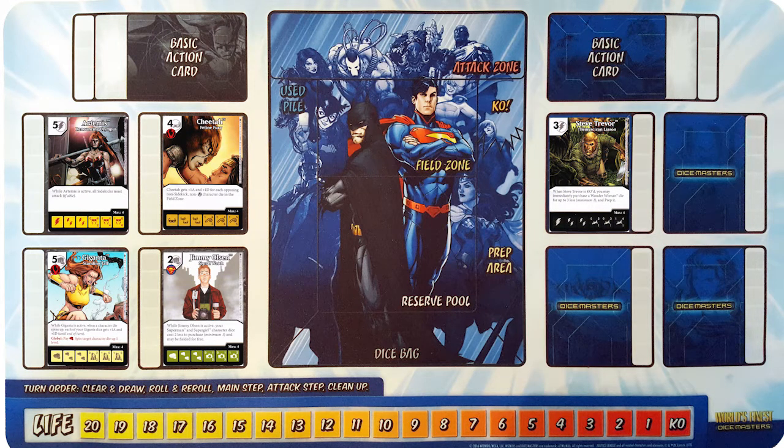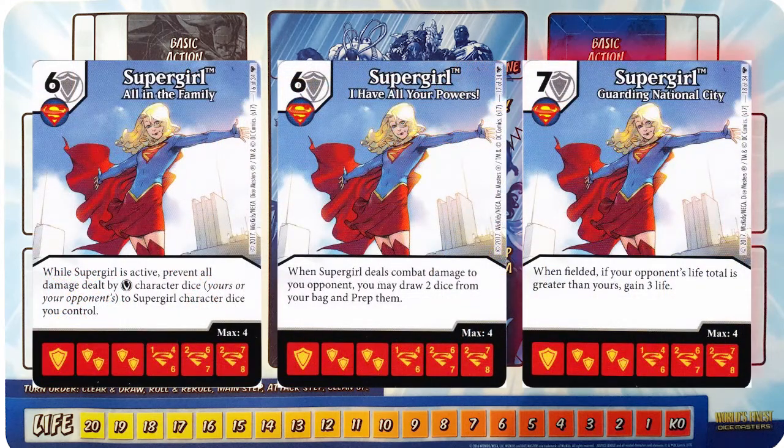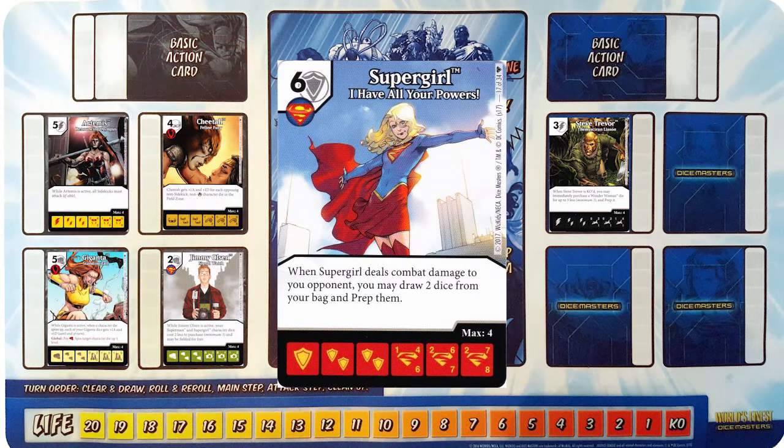In the homestretch now — we have Jimmy Olsen giving us a discount, so now we have Supergirl. Even with a discount, the seven cost life gainer doesn't quite excite me. All in the Family might be nice to stop Overcrush, but I think I Have All Your Power is my favorite, giving you some nice churn if she actually gets through or if she has Overcrush. She actually might work really well with something like Aunt May, offering you plenty of stuff to potentially move into play if Aunt May gets KO'd.